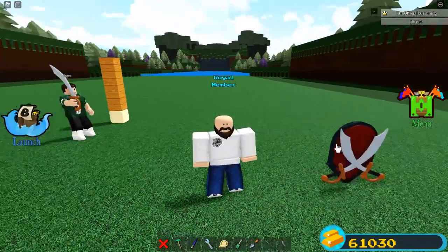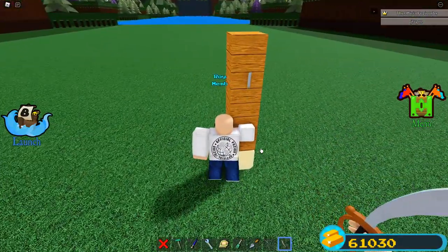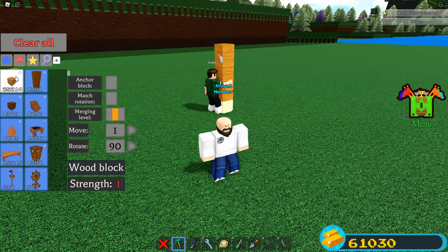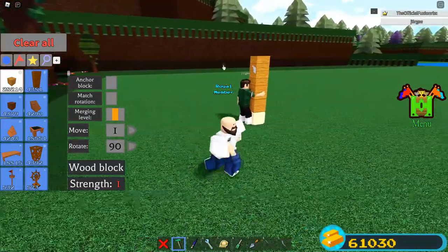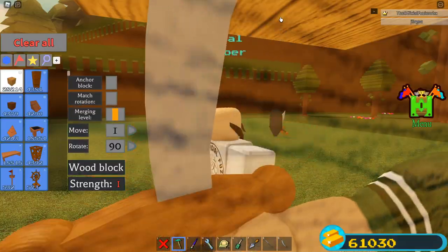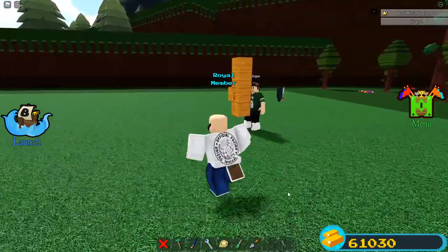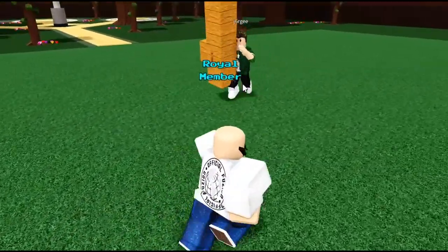You grab these swords from inside your inventory — I'm using the pirate sword or the mountain sword. Place that down and grab it. Basically, go up to it and have your right hand inside of the block just like this, so your sword is on the inside of the block. Then the second person comes in — make sure your anchor block is off — and I'm simply going to place a block on the inside just like this.